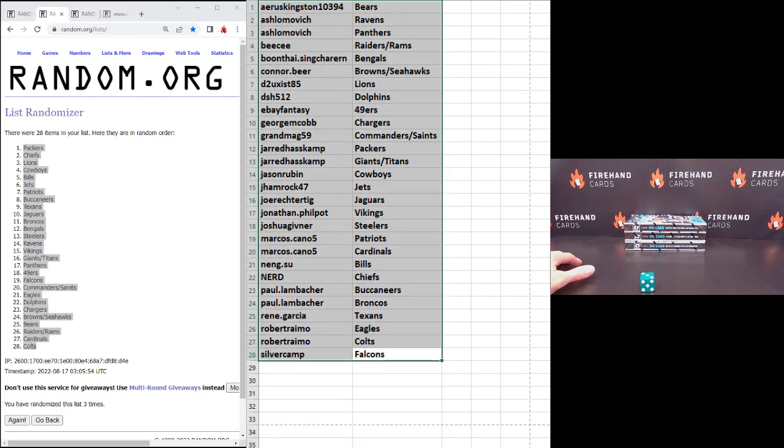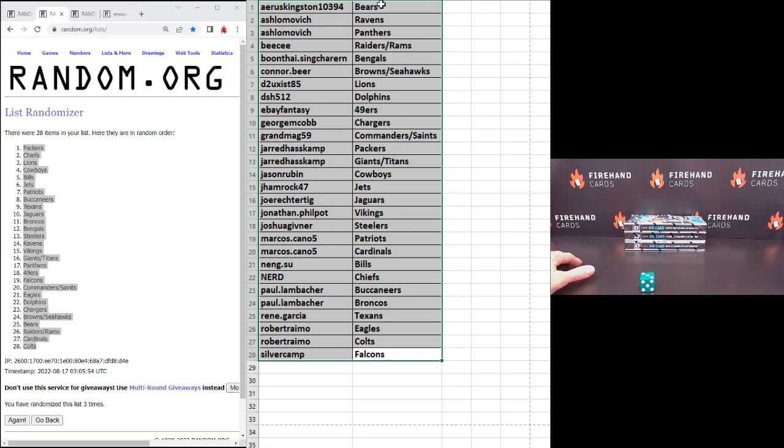Here's who you got: A.E. Ruskington — Bears. A. Shlomovich — Ravens and Panthers. B.C. — Raiders and Rams. Boontai — Bengals. Connor Beer — Browns and Seahawks. D2 — Lions. DSH 512 — Dolphins. eBay Fantasy — Niners. George McCobb — Chargers. Grandma G — Commanders and Saints. Jared Haskamp — Packers, Giants, and Titans. Jason Reuben — Cowboys. Jay Hamrock — Jets. Joe Rector — Jags. Jonathan P. — Vikings. Joshua Gimner — Steelers. Marcos Cano — Patriots and Cardinals. Nang Suu — Bills. Nerd — Chiefs. Paul Lambosher — Bucks and Broncos. Rene Garcia — Texans. Robert Ramo — Eagles and Colts. Silver Camp — Falcons.